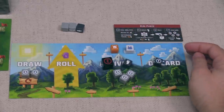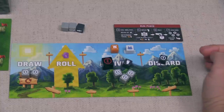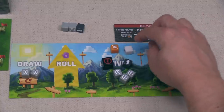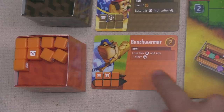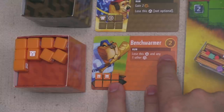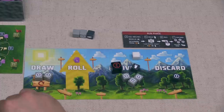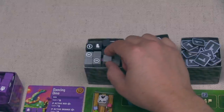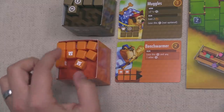Yellow isn't going to take a light gray die, but the dark gray dice do have two faces — not the worst thing. They don't want to clog their pool too much, but rolling feet and coins isn't bad, so they decide to take one dark gray die into their discard pile. They flip the used die to blank, then use their Benchwarmer: they lose that die and any one other die from any of their zones, choosing to lose one light gray die from their roll zone.